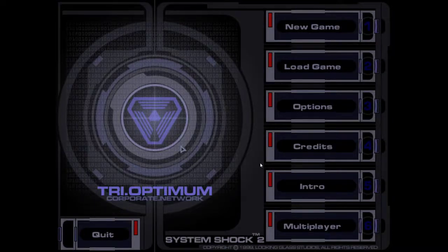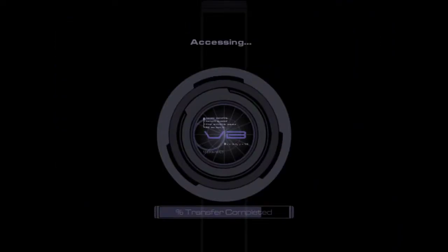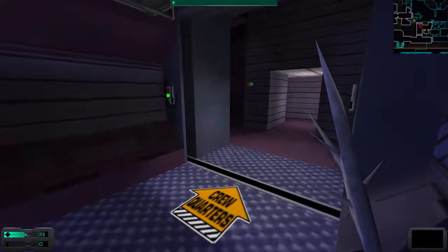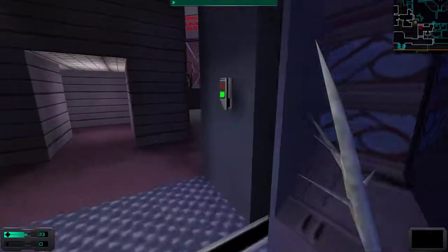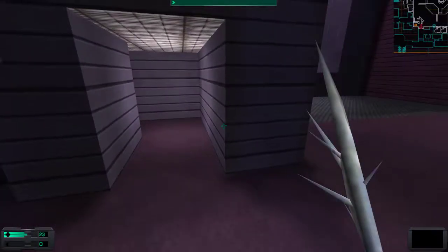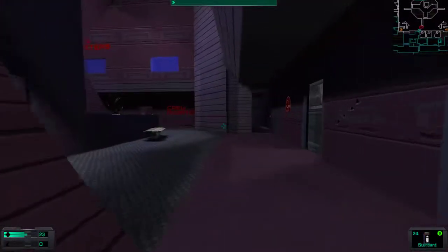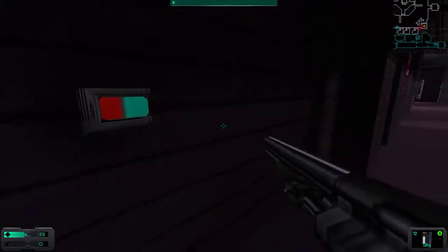Welcome back to our playthrough of System Shock 2. Last we left off, we were in crew recreation and the crew halls. We had cleared the mall and we're still looking for the codes and the paintings in order to activate the communications relay. We cleared the right and left side of the map, and now I've been avoiding the central crew quarters area because there are scary implications from the notes — things we've not encountered that are very fast. But it's the last place we have to go, so let's go forwards.